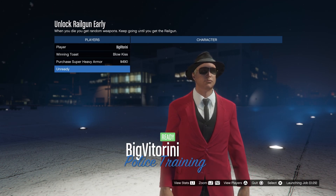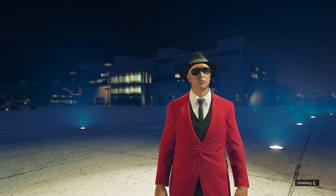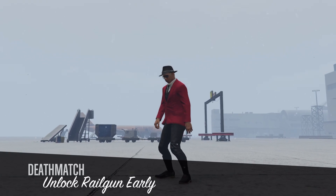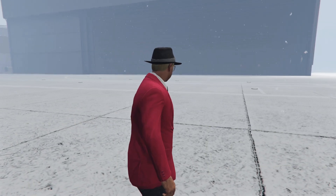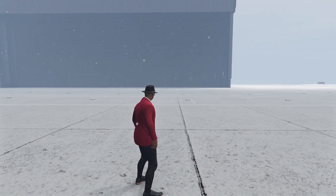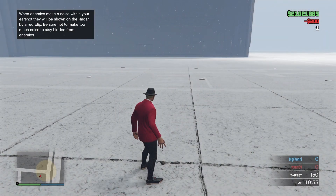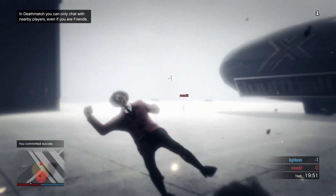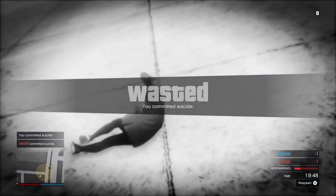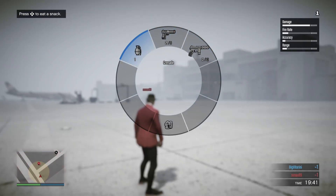Once you are able to start the job, confirm the settings as-is. When you're ready to play, just blow yourself up. Check the weapon wheel — if you already have the railgun in your weapon wheel, that's fine; if not, blow yourself up and once you respawn you get a fresh weapon wheel. Every time you kill yourself you get a different set of weapons, and that's how you can get the railgun.